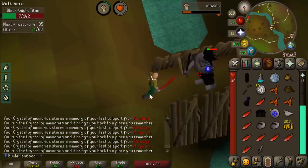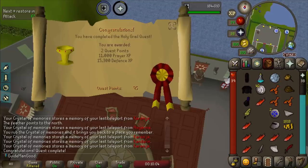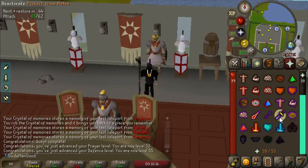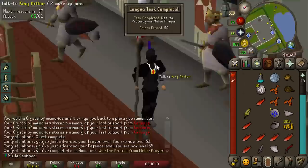Holy Grail has done 183,000 Defense XP and 130,000 Prayer XP, putting us at 53 Prayer and 55 Defense. So we can now finally equip our best-in-slot armor. Let's also activate Protect from Melee for another task. I think we're beefy and ready to do some fighting.